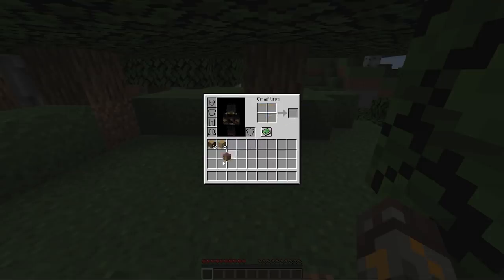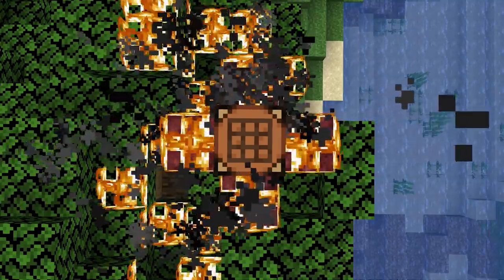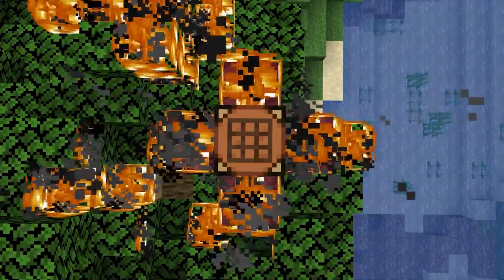You better grab your notebook because this is a super complex recipe and hopefully you can remember it. The crafting table is how you can craft more complex items, and the point is, you definitely need one of these to start out. It's probably one of the most important blocks in the game.